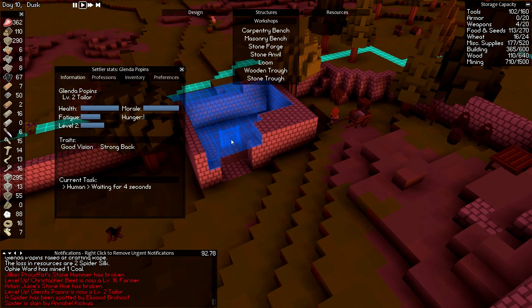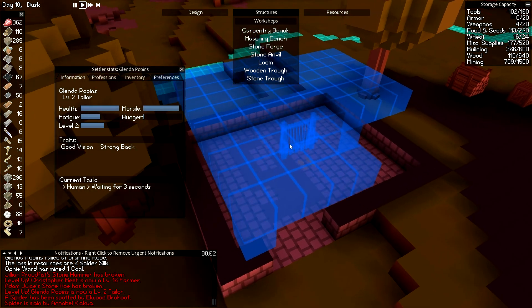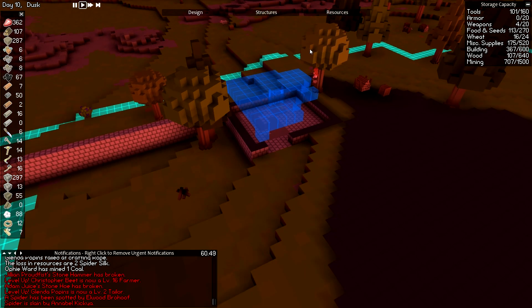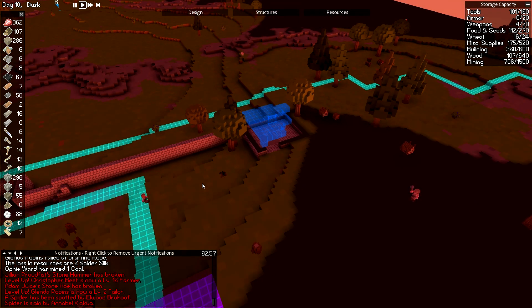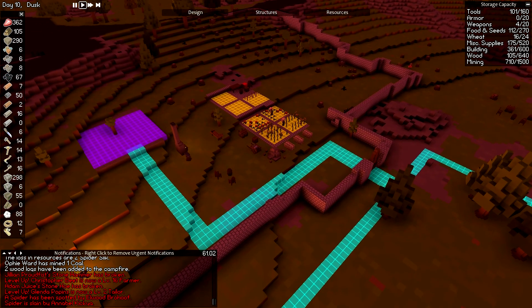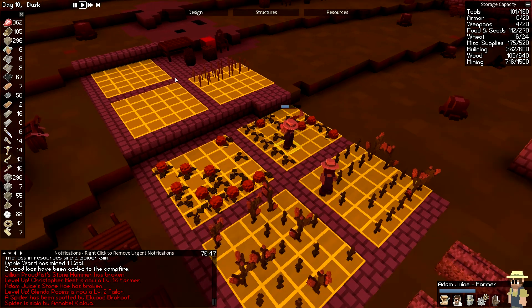Let's have the tailor make a loom while she's at it. Workshops — loom. We'll start making some cloth. Lower the level here a bit. We'll put the loom over here and put some supply crates around. Who builds a loom anyway? The tailor! Okay cool, she'll build that loom. Let's get cobblestone production going up here because I used cobblestone for the roof — they've got to build more of that. Don't neglect those pumpkins, Mr. Juice.